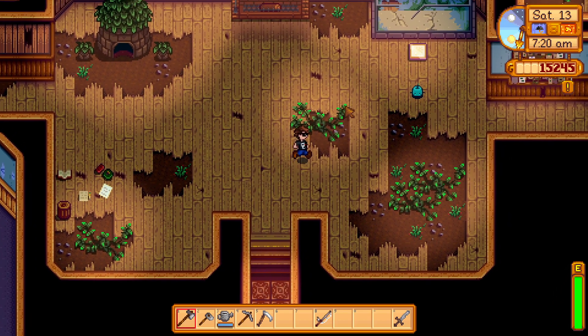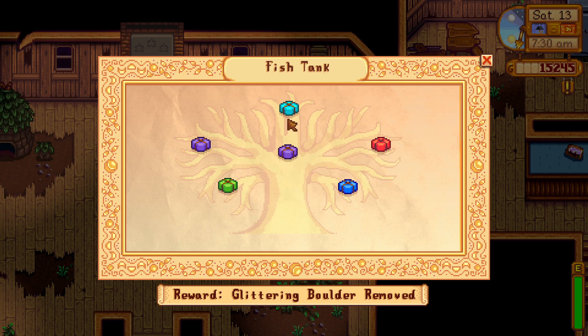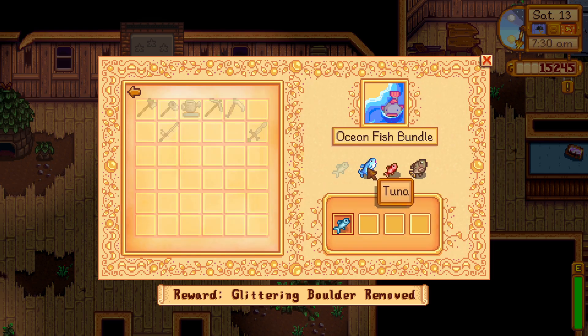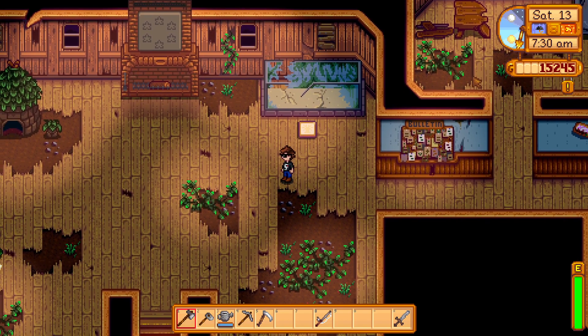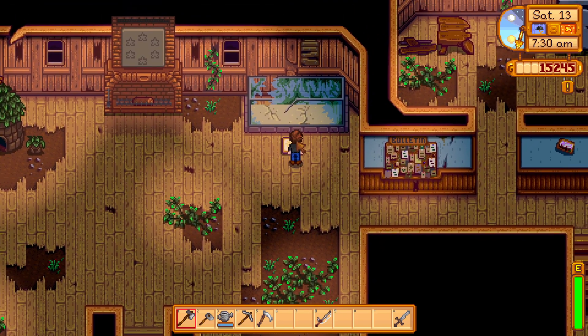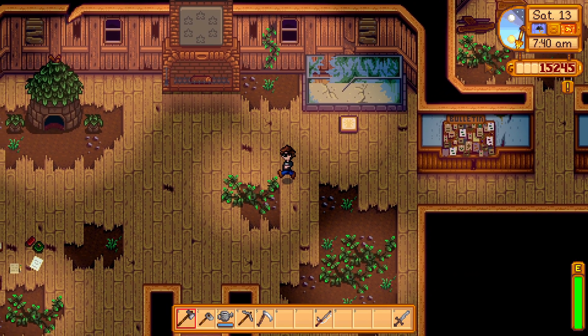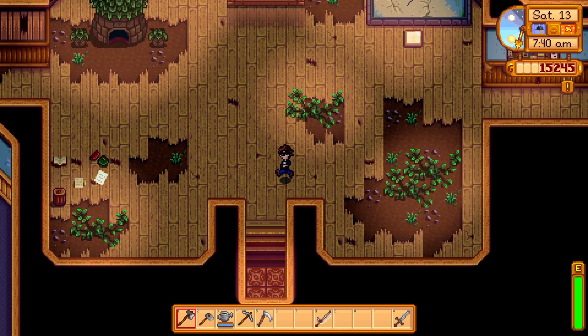So let's go over to the fishing bundle, or fishing nodes or whatever they are. For ocean fishing, we need tuna, red snapper, and tilapia. Can we get those right now? We'll see what we catch today — so just keep in mind: tuna, red snapper, and tilapia. Let's go see if we can catch any of those.